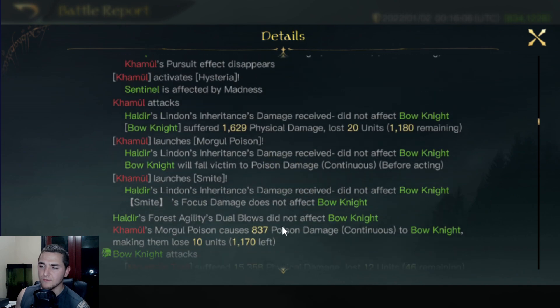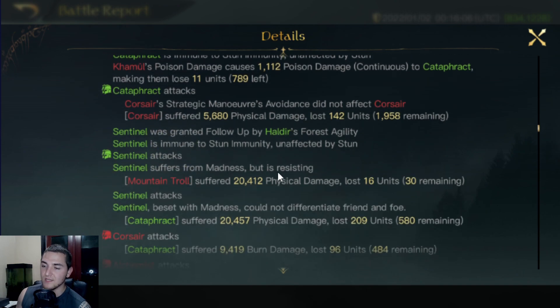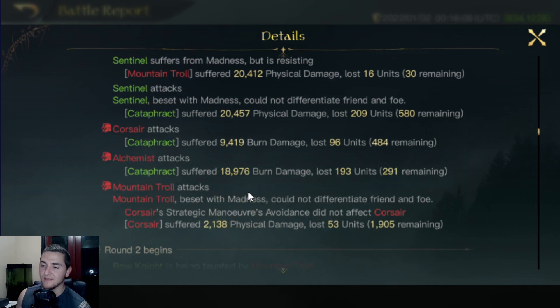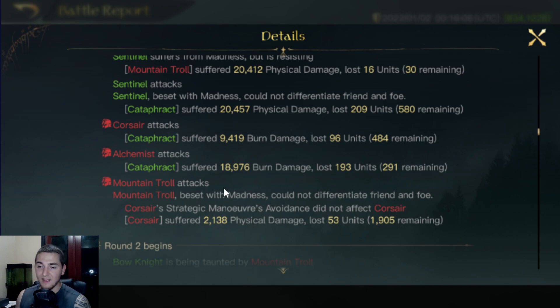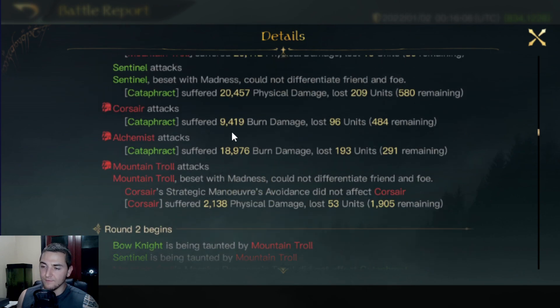Now, who did we stun? Because Haldir gives the ability once in the first two rounds — when you have that 45% damage increase, you are immune to stuns. So he did counter the Nazgul Screech with that. The Sentinels, even though they're maddened, resisted Madness and punched the Taunt Trolls for 20,400 damage — that is fantastic. It looks like we did trigger a double attack which attacked your ally — 24k damage to the enemy, 24k damage to the ally. There's the Corsairs hitting the Cataphracts, the Alchemists hitting the Cataphracts. He had some good damage output, but he got a terrible roll on the Alchemists — a good roll would have been up in the 40k damage range.